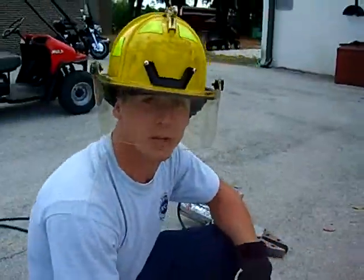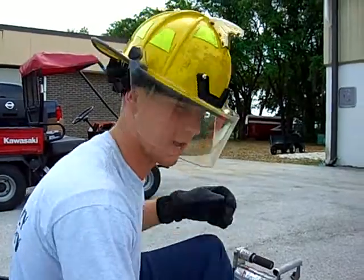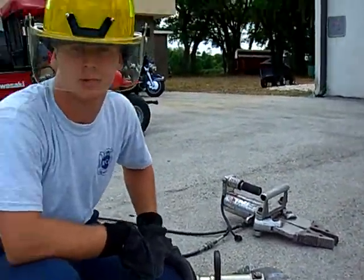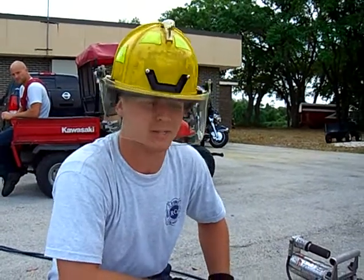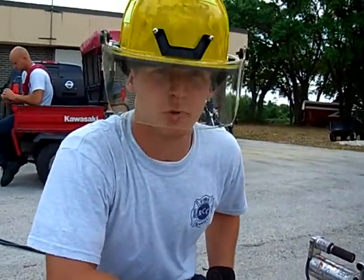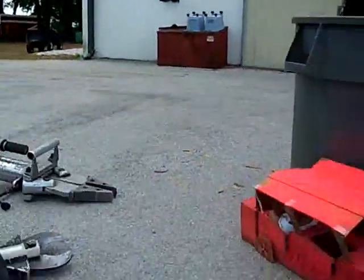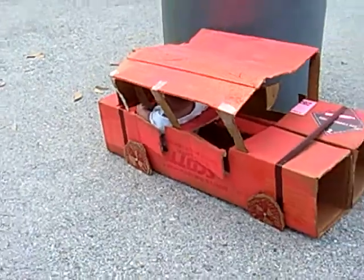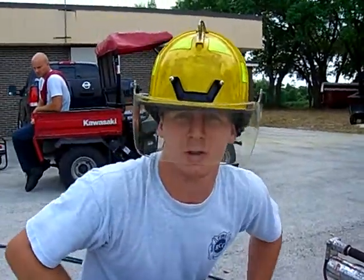Now, damage to the vehicle prevents us from getting in just by normal access, so we're going to use spreaders and cutters in order to gain access to the patient. In a normal situation, we'd have to create purchase points in the doors, but in this case the damage has allowed us just enough space to get the spreaders in to open the doors up, cut them off, and gain access to the patient as safely as possible. There's going to be an extrication, so we're going to be removing the vehicle from the patient.